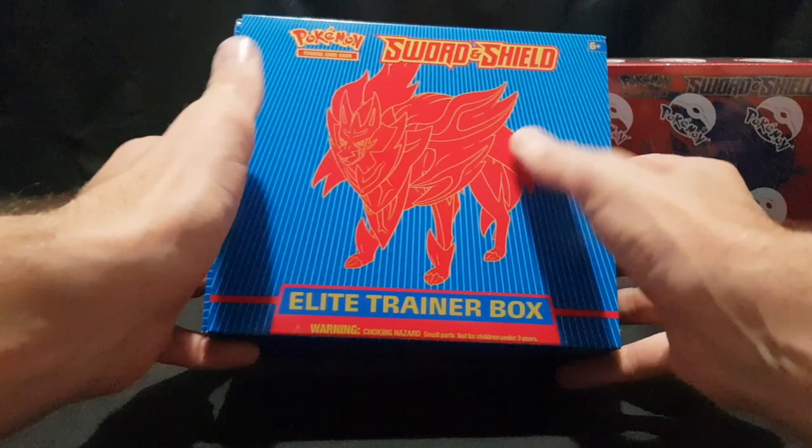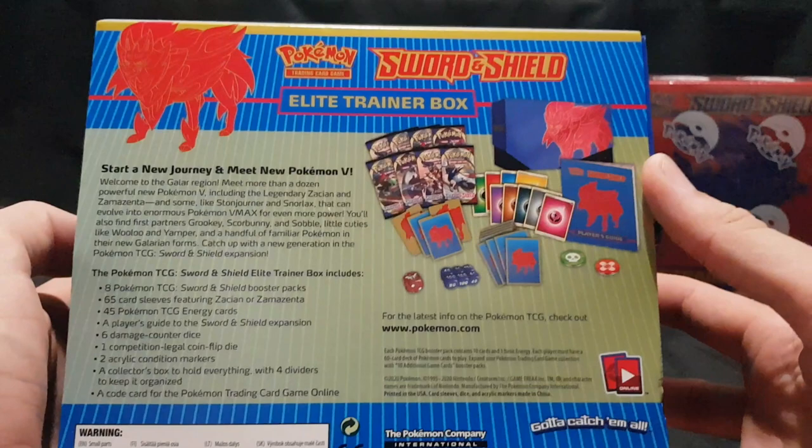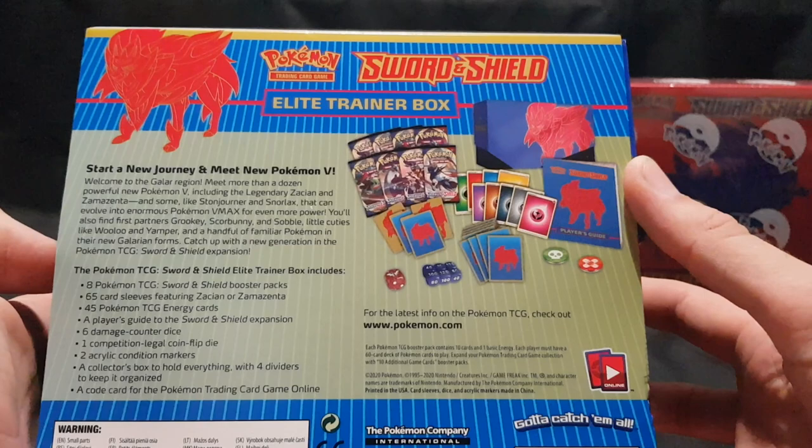So here we have it. On the front we have Zamazenta with some blue lines on the top, bottom, sides, and on the back we have all of the contents listed.